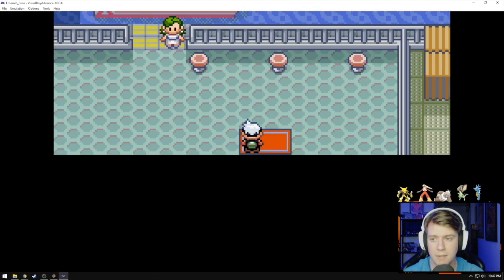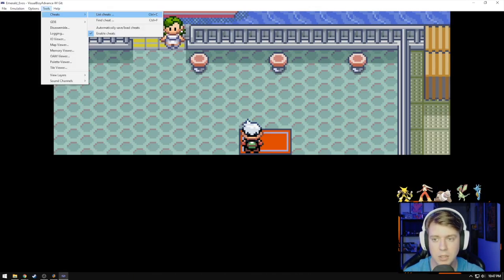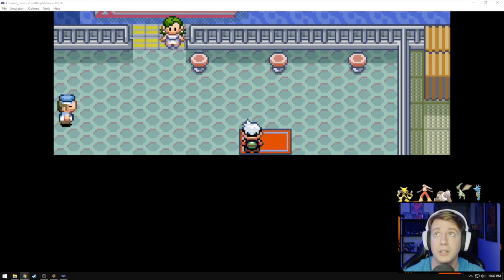Just to make sure, I'm going to verify the codes are all working. We go to Tools, Cheats, List Cheats — they're all in here. Make sure all the boxes are checked; they are by default. The only way they'd be unchecked is if you unchecked them yourself. Make sure it looks just like this with all the checks, and then you're good.